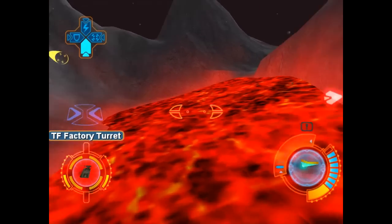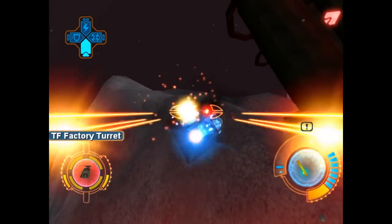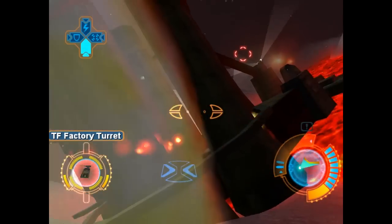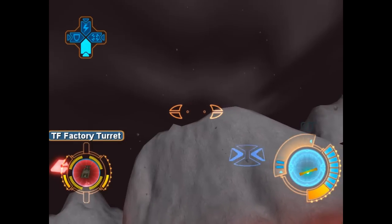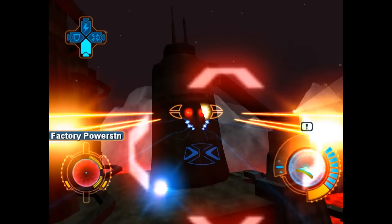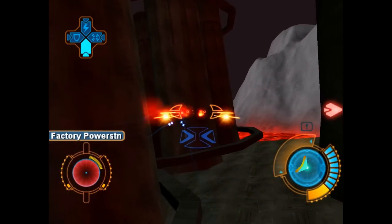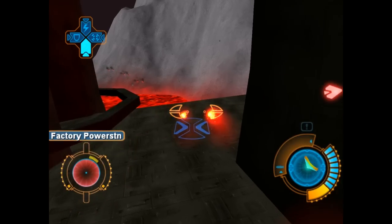Alright, I'm gonna take out this turret dispenser real quick. There we go. Now we can just sort of cruise around this — what is this? Power station? Yeah, the power station. I noticed something about Eos.